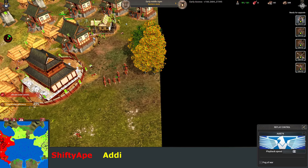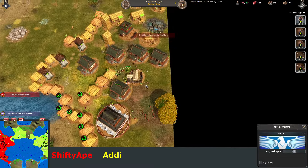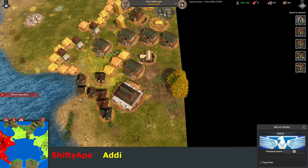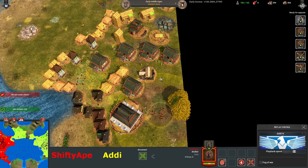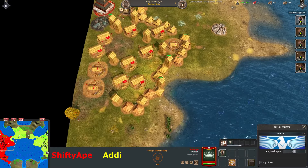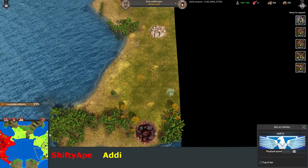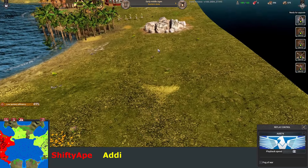Archers go forwards. Maybe he shouldn't be hitting this house but there's a lot to think about — he's probably in his own base attack-moving them forwards. The heavy archers are going to be able to defend this. He does have a lot of fishing locations. He's halfway through his pop upgrade to middle ages. Addy's already there, so the pop upgrade is pretty important — whoever has that can make more troops, assuming all other resources are available.